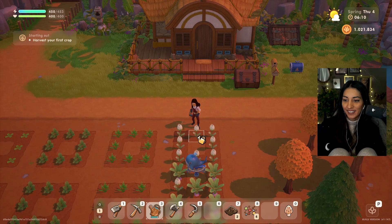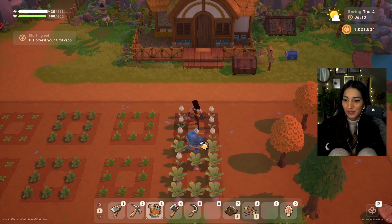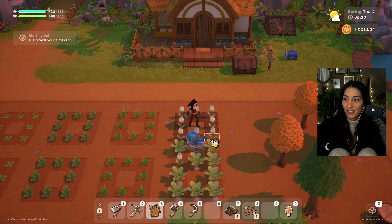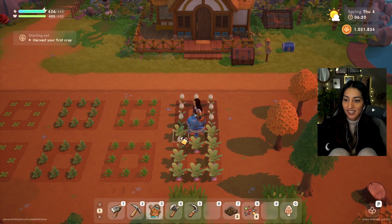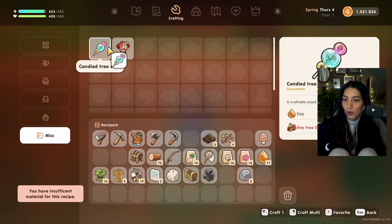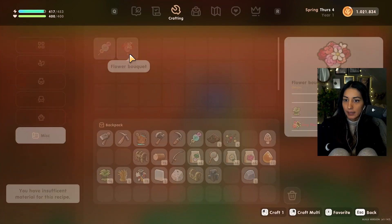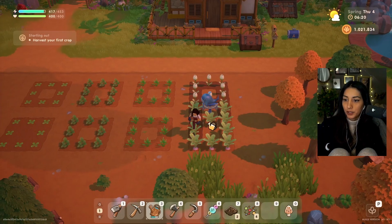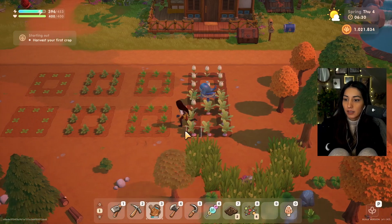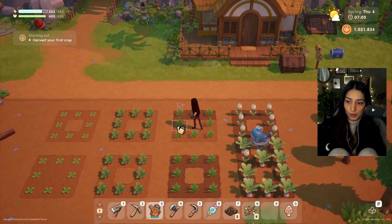We already met Scott, so we're gonna try to focus on farming today. I'm making some candies — for crafting them you need sap and any tree seed to make them. I need to harvest my first crop and I still don't have it.